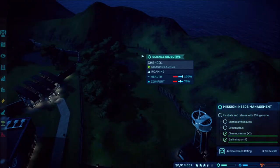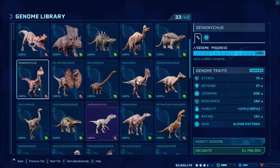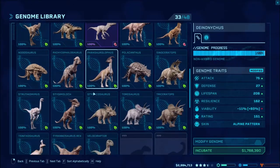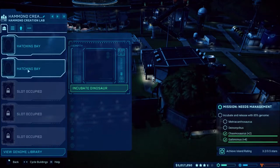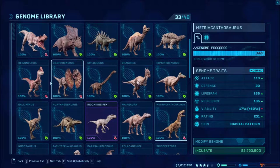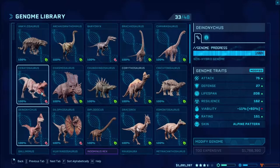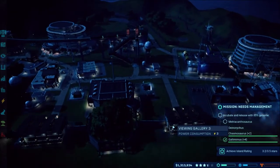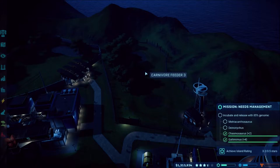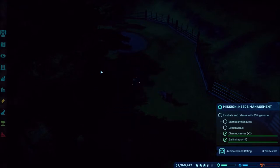The Chasmosaurs have been transported and they almost started attacking the fence! Moving on to the Dionychus — I say we go ahead and do two, but that's like all my money. I may have to sit and wait. The Metria — Metriacanthosaurus — is also going to eat into my budget. I'll go ahead and do the two Dionychus. I don't even have money for another one. I'll wait. At least both science dinosaurs look like they're all doing good now.